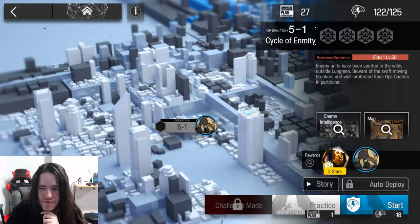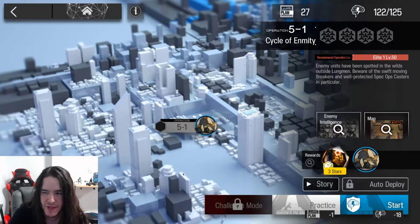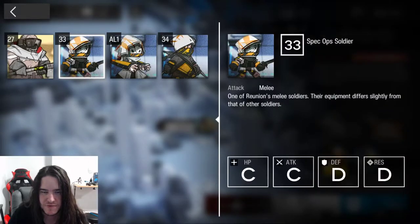Well, here we go with a quick guide of 5-1 stage. And we have some new enemies. They look really fancy, but they are not that special.